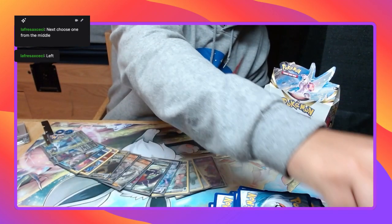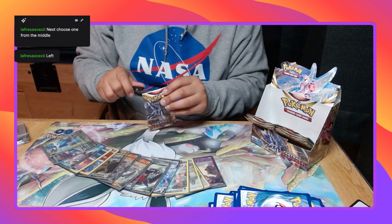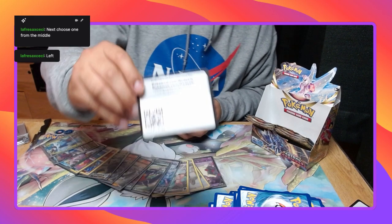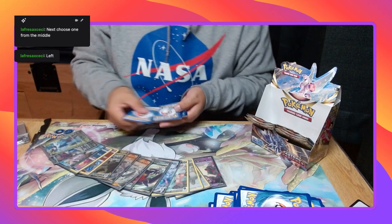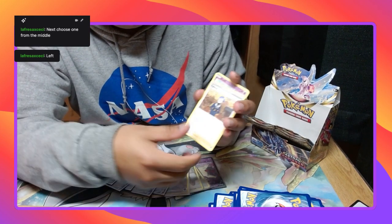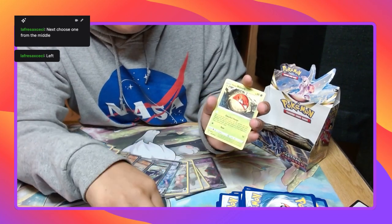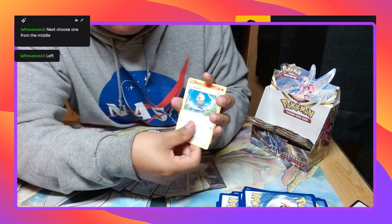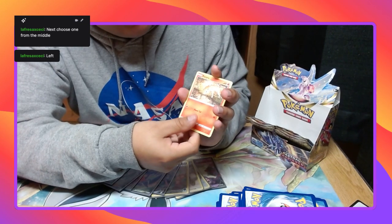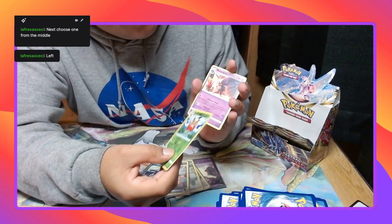Oh god. Oh god, I need to make another pile. Steel Energy, oh god — Azelf, Gardenia's Vigor, Growlithe, Voltorb, Brawlit. What was that? Ponyta, Growlithe, First Hall of Electrode, and nothing.